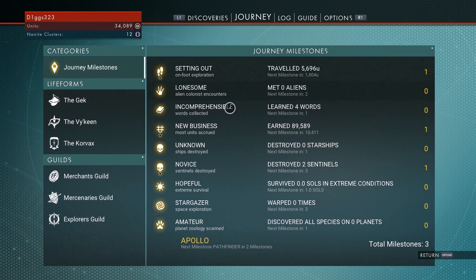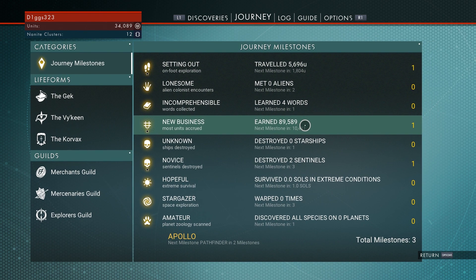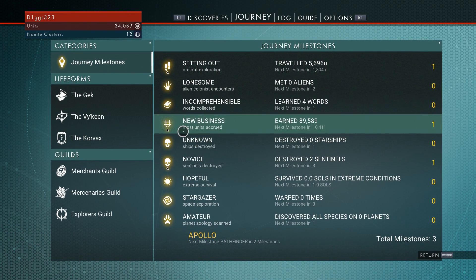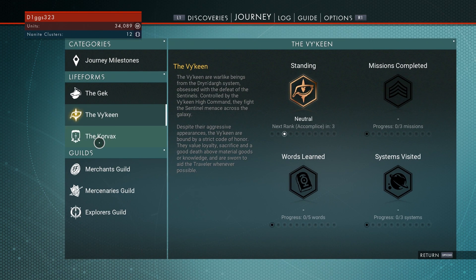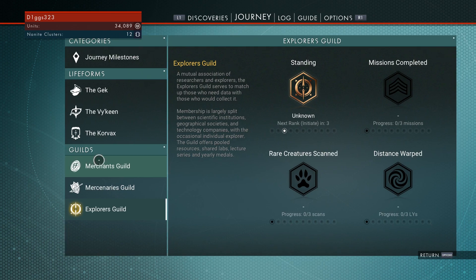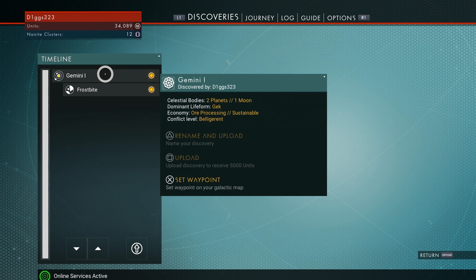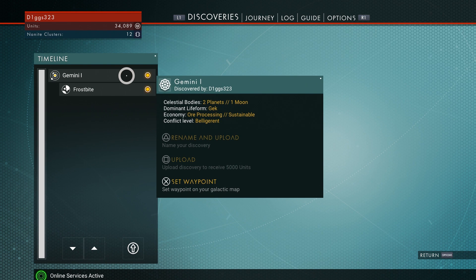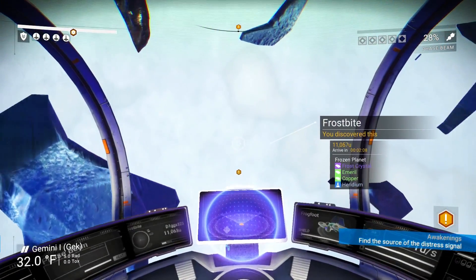In No Man's Sky you have journey milestones. If you travel a certain amount or make a certain amount of money, you get a new milestone and stuff like that. The more milestones you have the further into the game you can go. There's also guilds — merchant guilds, mercenaries guilds, and explorers guilds. I also went ahead and named our system: Gemini 1. It has two planets and one moon, dominant life form is the Gek, ore processing economy, and conflict level is belligerent. The name of the planet is Frostbite, because it's a frosty planet.